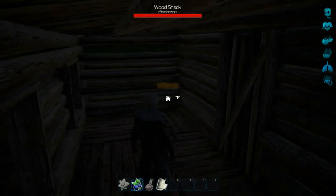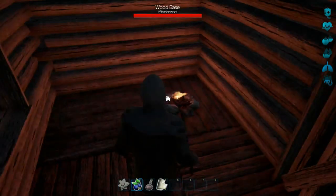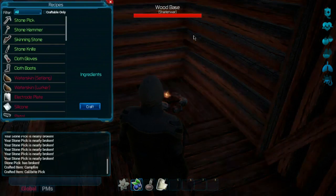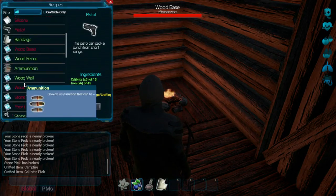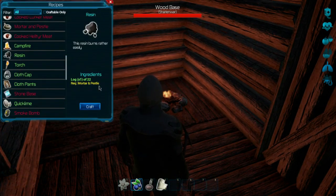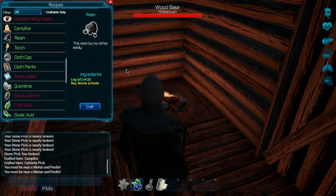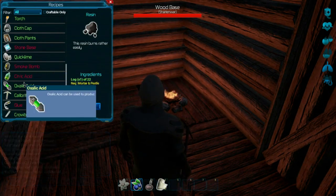Let's put the campfire in the corner here — we've got the whole roof, so we'll put it right there. Now we know we need some resin for the pistol — we'll need two resins. Let's make a couple of resins here, because you need a mortar and pestle, which we have, and a couple logs. Craft one, craft two.